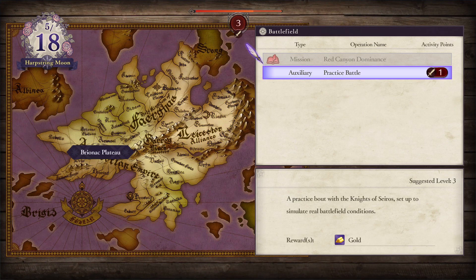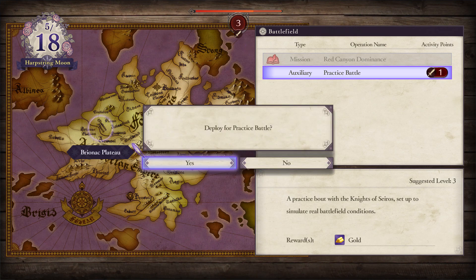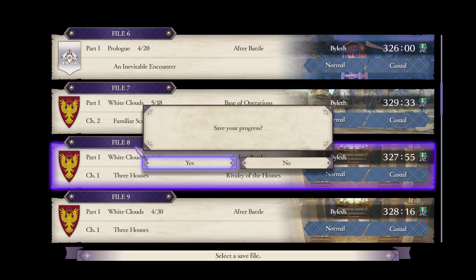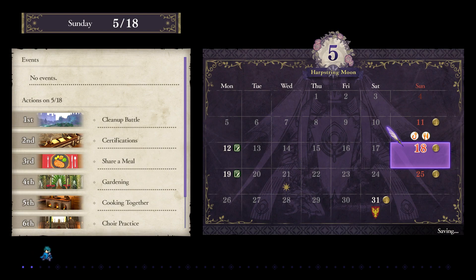Anyway, let's do a practice battle — a practice battle with the Knights of Seros, set up to simulate real battlefield conditions. I love the pilot down there, looks like he's sliding, so it looks like he's doing the moonwalk.